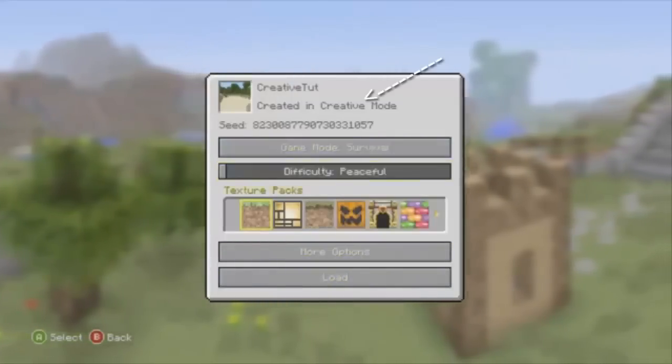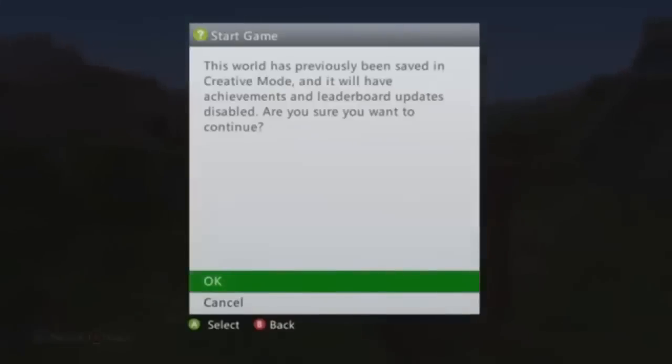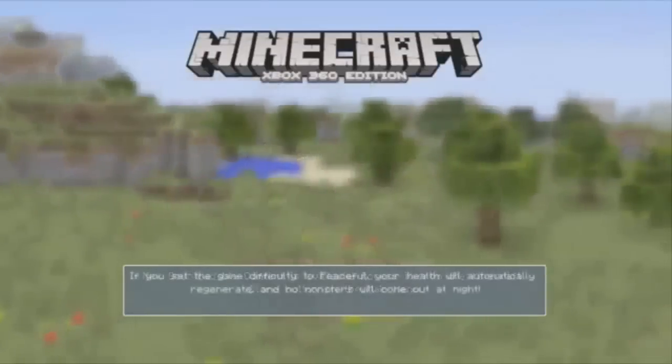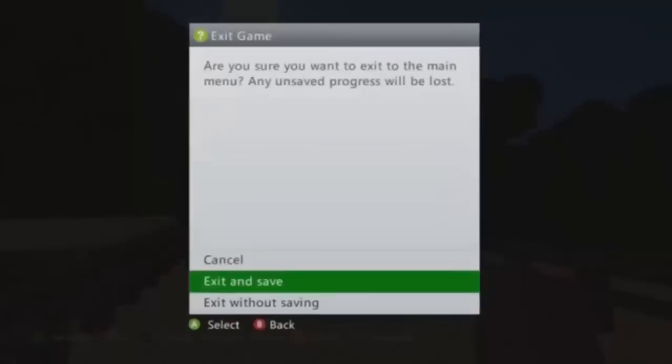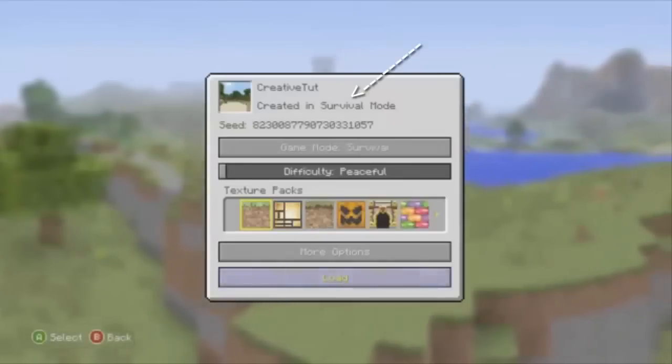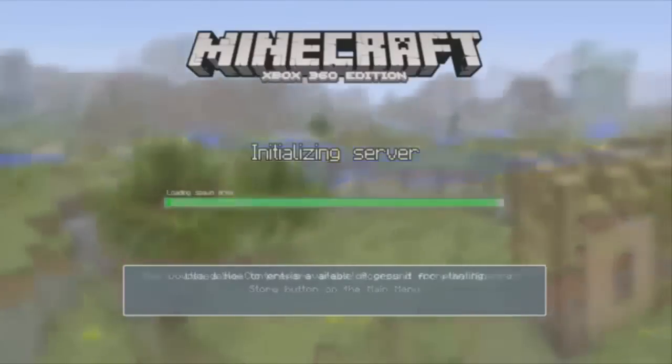You will notice, however, that the creative mode message still pops up. Don't worry, it is supposed to do that. Just load the world anyway. When the world is loaded, just exit and save. Now when we try to load the world in survival mode, the message no longer appears.